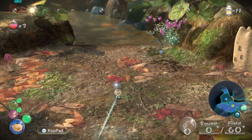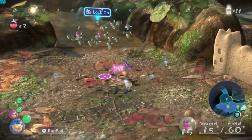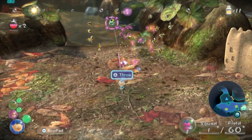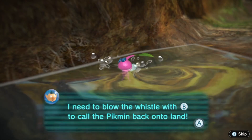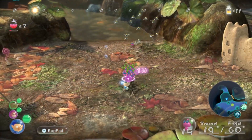Get him, buddy. Yeah, they're going for it. Their corpses aren't a thing. The Scornets grab Winged Pikmin and you have to free them before they finish killing them. Water is lethal to Pikmin. Okay, I guess we saved them.